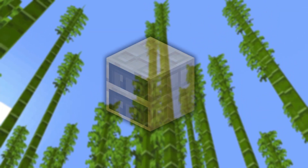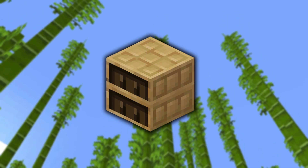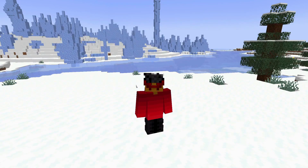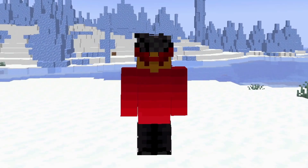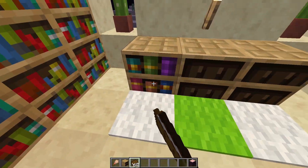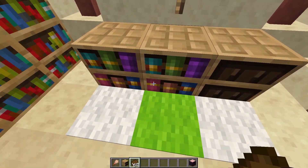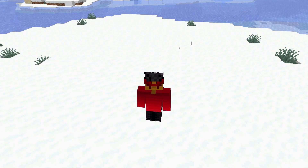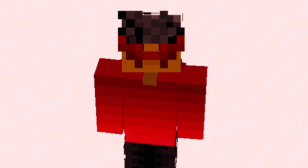The final main decorative block added to this update are chiseled bookshelves — why did we wait so long to have these? I feel like they should have been out ages ago, but at least they're here now. You can place up to six books in it, and depending on the position where they're placed, they will be a different colored book. Personally, I think these look amazing — here's what I would say, if not for this disgusting copper-looking block.